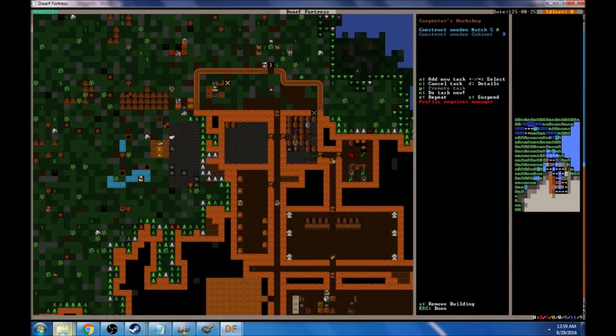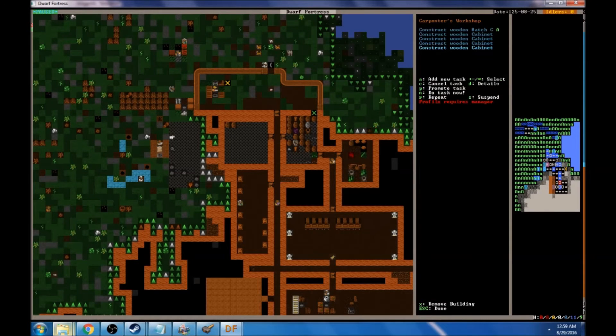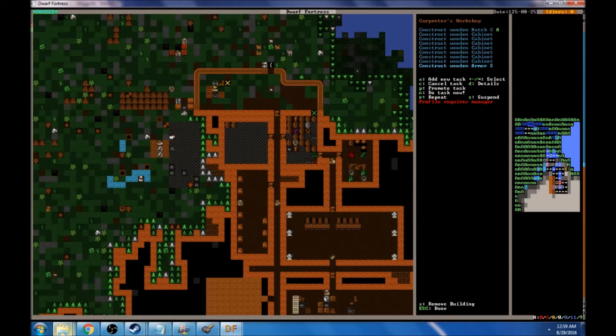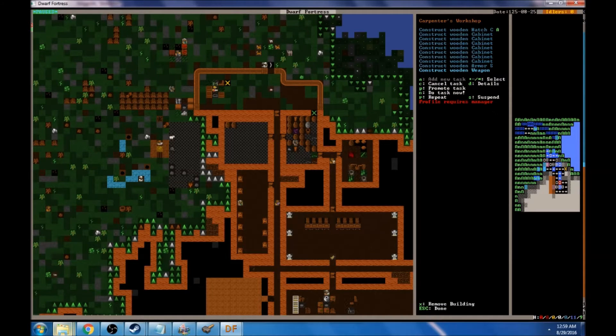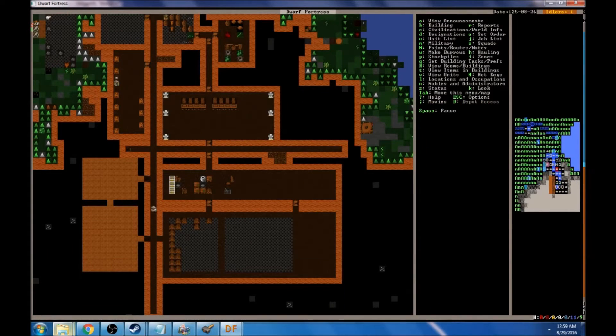He's making a hatch and then he's going to be on cabinets for a while. Let's set a couple of cabinets up — I don't think we need them constantly being made. Let's do a couple of armor stands and a weapons rack. That way we can get a barracks made and put together shortly as well.